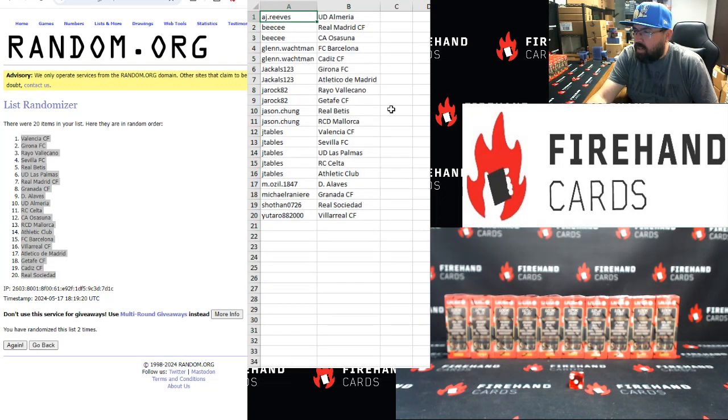Alright guys, here's your squads. AJ Reeves with Almeria. BC with Real Madrid and Osasuna. Glenn Walkman, Barcelona and Cadiz. Jackals, Girona and Atletico Madrid. Ja'Roc, Real Valladolid and Getafe. Jason Chung, Real Betis and Mallorca. J-Tables: Valencia, Sevilla, Las Palmas, Celta, and Athletic Club. M. Ozil, Deportivo Alaves. Michael Ranier, Granada. Shothan, Real Sociedad. Yotaro, Villarreal.